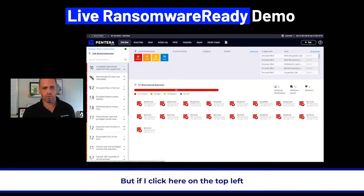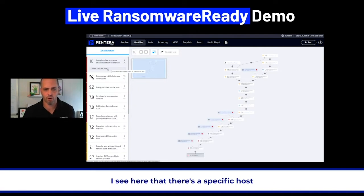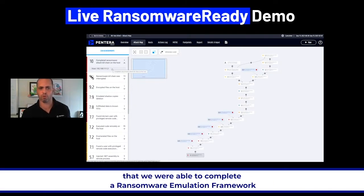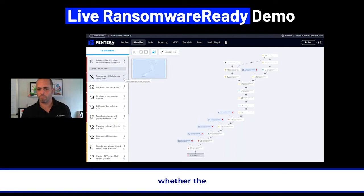If I click here on the top left — completed ransomware attack kill chain on the host — I see there's a specific host that we were able to complete a ransomware emulation framework on, and 15 others which we were not able to, for multiple reasons, whether the controls were operating as they should. And that's a good thing.